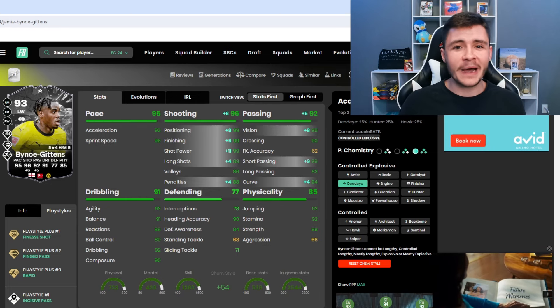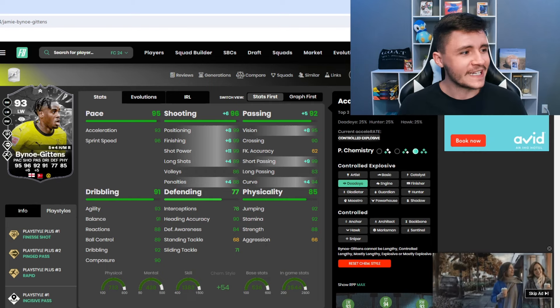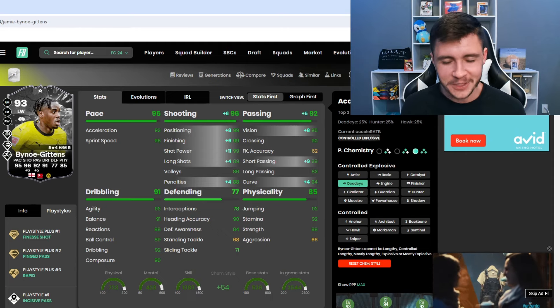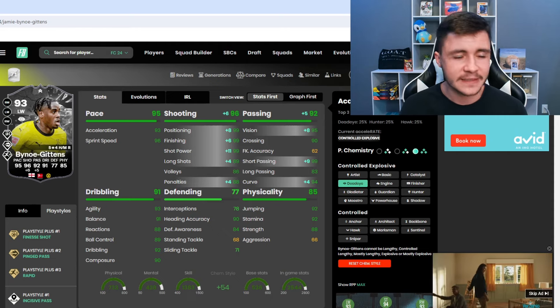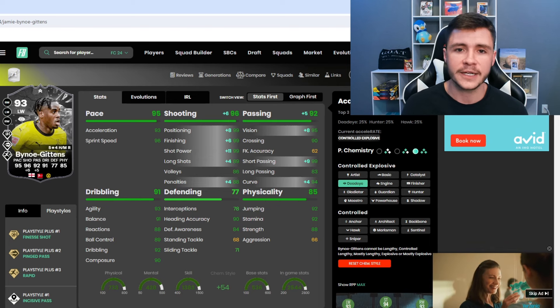The second chemistry style option is the Dead Eye. Dead Eye gives him controlled explosive and 96 shooting overall with 99 attacking positioning, 99 finishing, and 99 shot power — it doesn't get much better than that. It also gives him 92 passing overall. If you want him to be more of a playmaker, Dead Eye is the better option because he'll have 95 vision and 99 short pass.